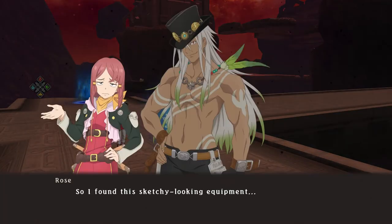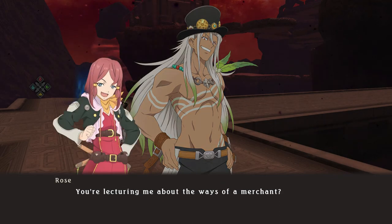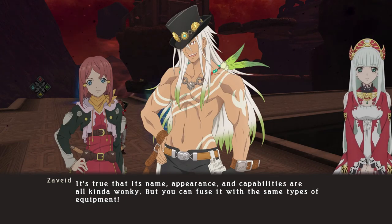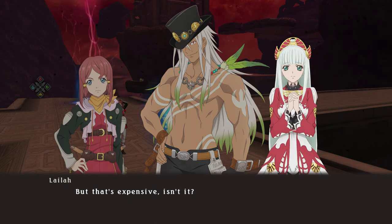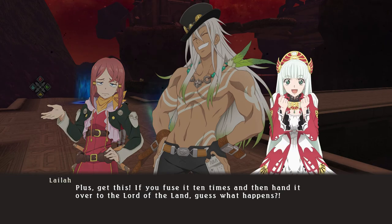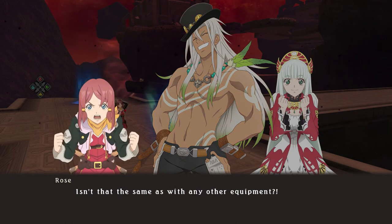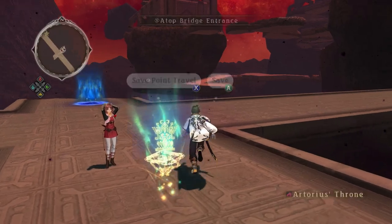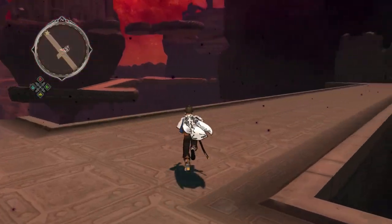So I found this sketchy looking equipment. 'You're not doing no love from right as a merchant if you really think so. You're lecturing me about the ways of a merchant? It's true that its name, appearance, and capabilities are all kind of wonky. But you can fuse it with the same types of equipment.' 'But that's expensive, isn't it?' 'You might think so, but the cost of fusion will be offered at its lowest price ever. Soon this wonky piece of equipment will be a household item. If you fuse it ten times and then hand it over to the Lord of the Land, the Lord of the Land will provide you, and only you, with a free blessing.' Is that a thing? I didn't know that was a thing, even with normal equipment.